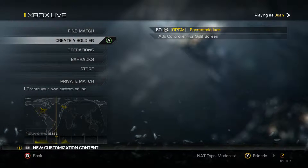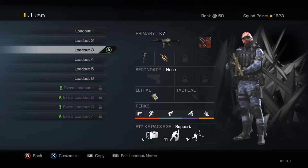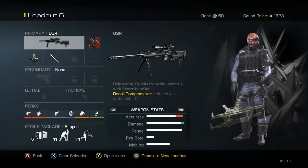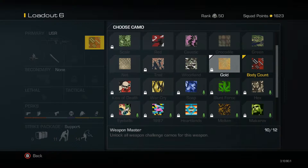What's up guys, Juan here with another episode of Beast Class Setup. Today we're going to have a look at my favorite sniper, the USR. Even though I haven't gotten gold, I really love this sniper — it's very mobile, I just love it.